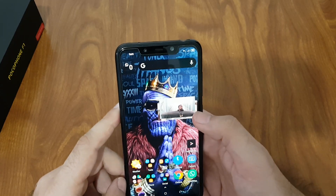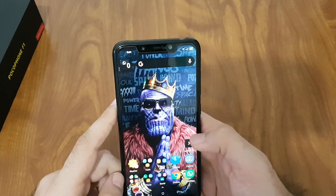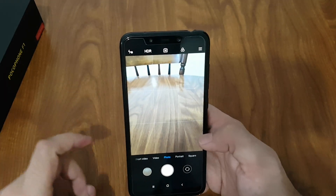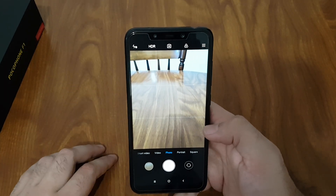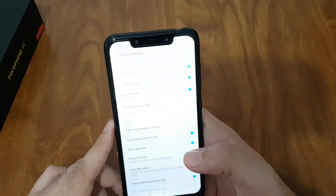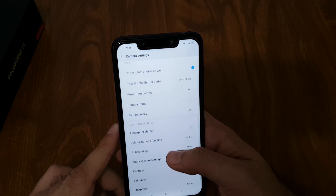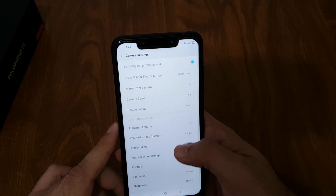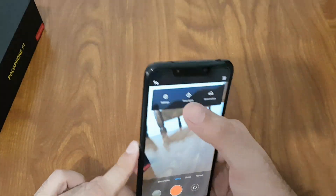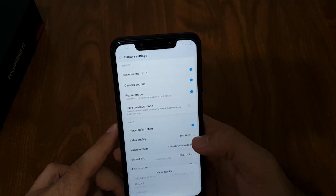Those are a few basic things. In the camera, make sure to go to video settings and turn on video stabilization. In video quality you can choose whatever you want — you can go up to 4K — and image stabilization is turned on there as well.